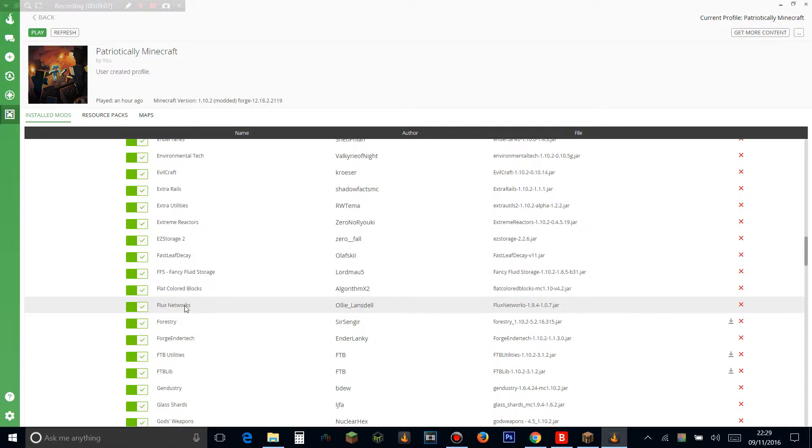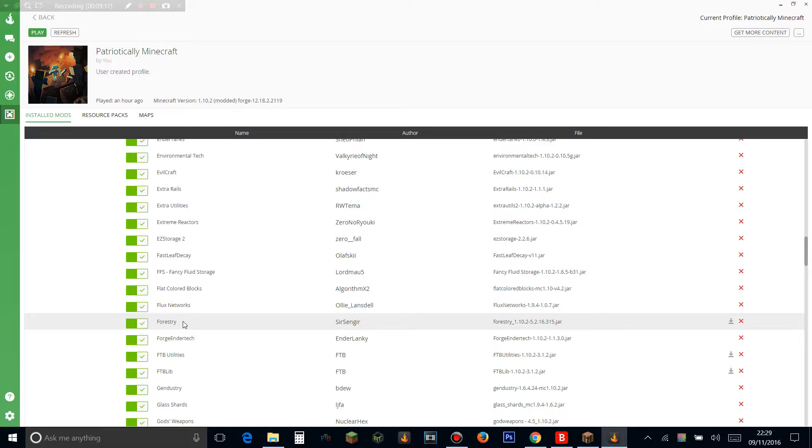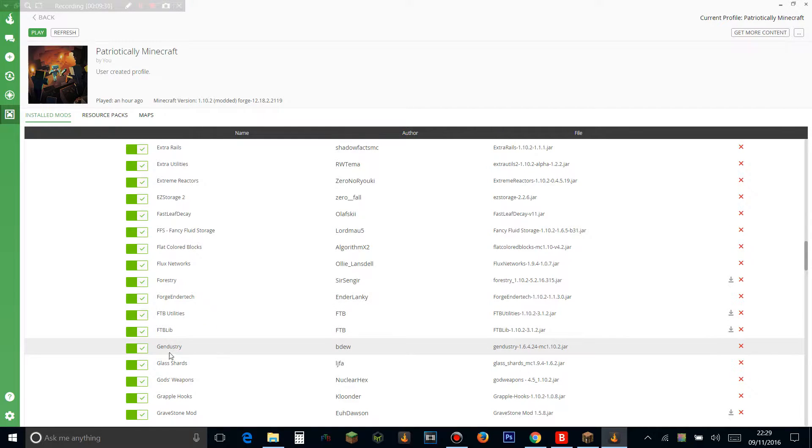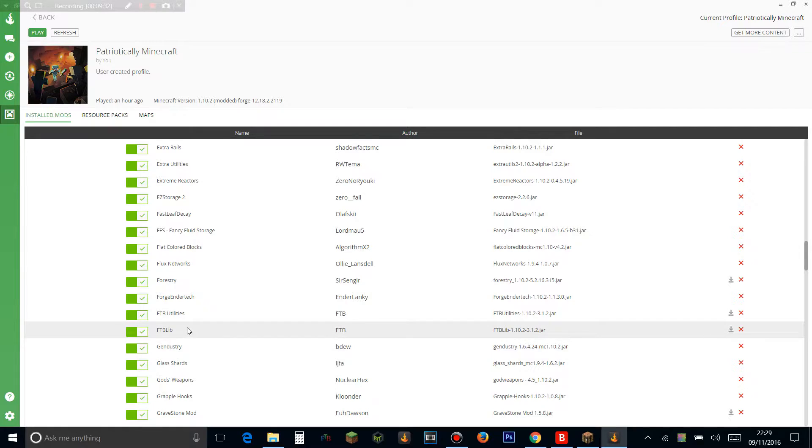Forestry makes awesome farms — I haven't really used it since the massive multi-block structures were introduced back in 1.7.10, but I do want to try it. FTB Utilities adds really cool chunk loading. Forge Into Text is a library mod. Gendustry lets you genetically modify bees from Forestry. Glass Shards makes it so when you break a block of glass you get glass shards instead of nothing. God's Weapons adds really OP weapons to the game.